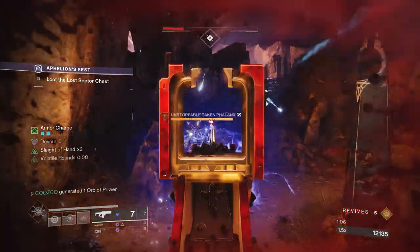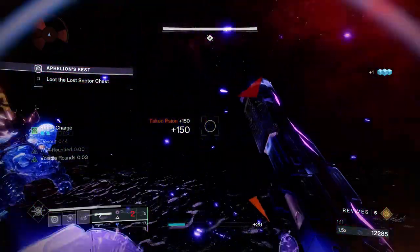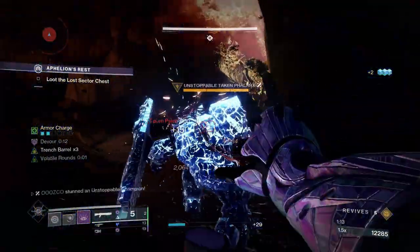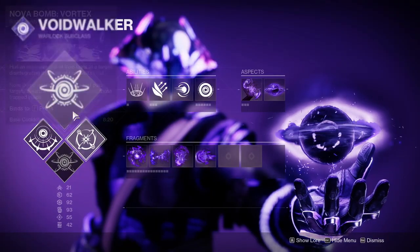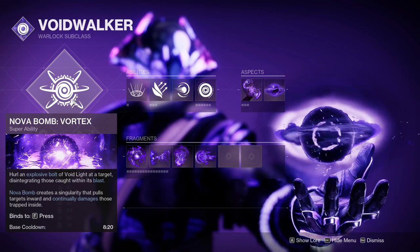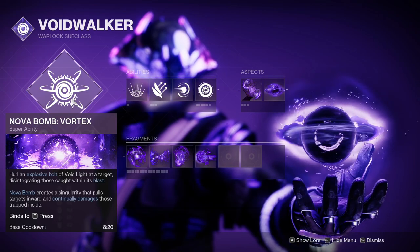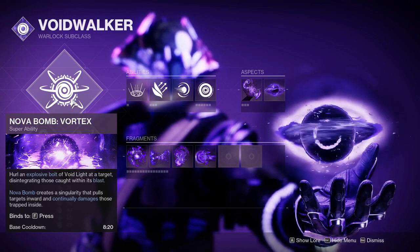Moving into the Voidwalker subclass, your super ability does not really matter — you can use Vortex, Cataclysm, or Nova Warp. I just like to use Vortex because it does a little bit more damage, especially in solo content where there are more ads spawning and your Vortex will just delete them immediately.